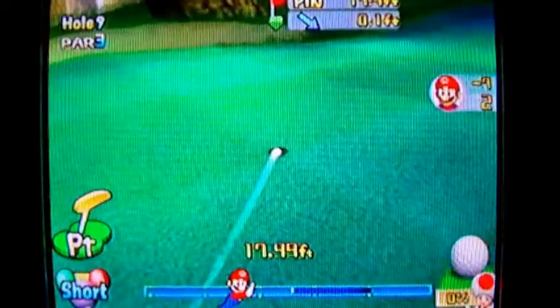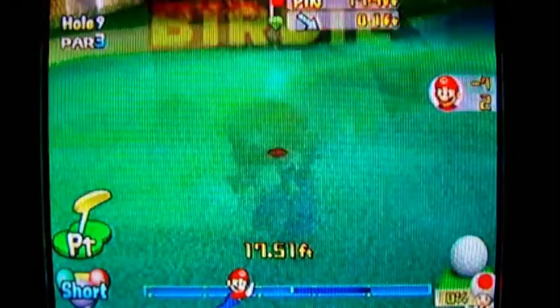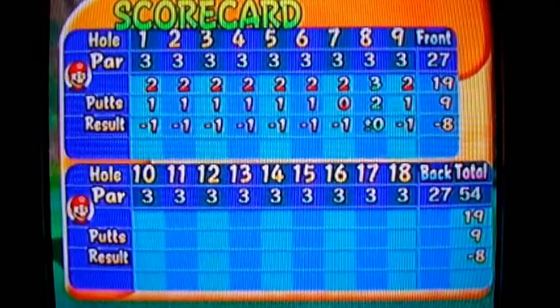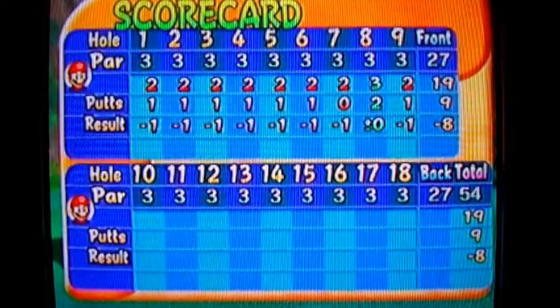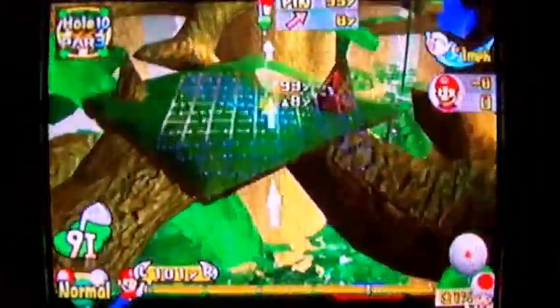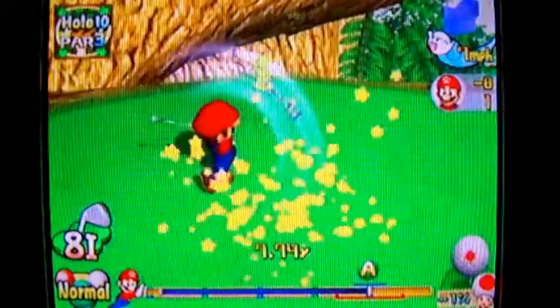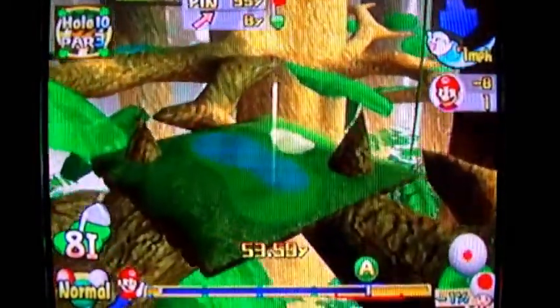We're already almost done with this course — halfway done. Alright, scoreboard, let's do it. See that? On the seventh hole there, zero putts. That's because I putted off the green. If I putt off the fringe, or in rough, fairway, whatever, it does not count as a putt. It's so weird, I just don't get it.